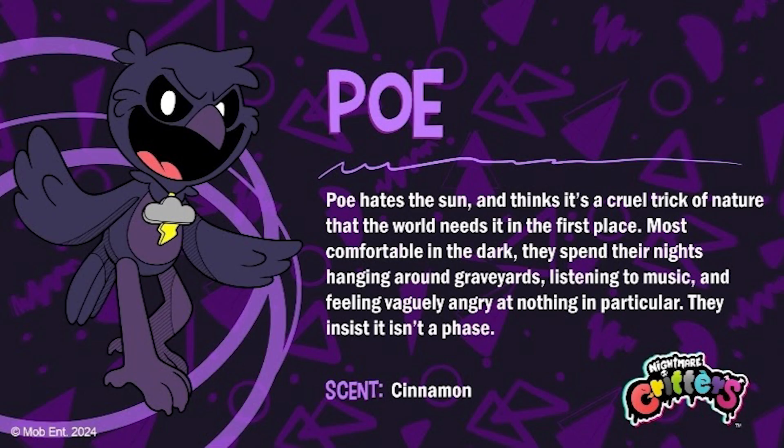The next one is called Poe. 'Poe hates the sun and thinks it's a cruel trick of nature that the world needs it in the first place. Most comfortable in the dark, they spend their nights hanging around graveyards, listening to music, and feeling vaguely angry at nothing in particular. They insist it isn't a phase.' And Poe's scent is cinnamon. I'm guessing Poe is going to be an ambush enemy in Chapter 4, lurking in the dark — if you go in the dark, he could ambush and kill you. The main thing to note is that Poe is wearing a thunderstorm necklace, which ties in with his goth-like personality.